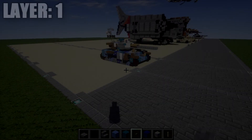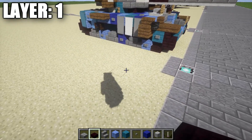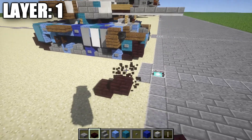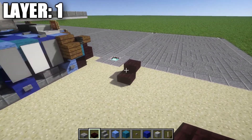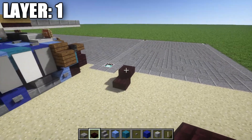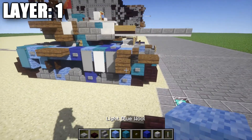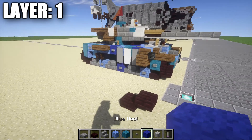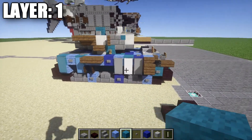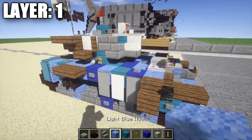Alright guys, moving on to Layer 1. We're going to start off by placing down a netherbrick half slab, then a netherbrick top slab coming off of it. This is going to be our left front of the tracks — the tank is going to be facing this direction. For the color palette, I'm just going to randomly place wool blocks down. You can see it gives a random texture to the top. You could use light blue and cyan wool as a mixture, or any kind of set pattern.